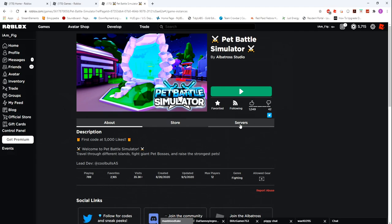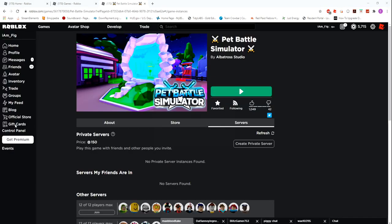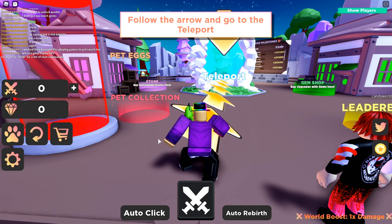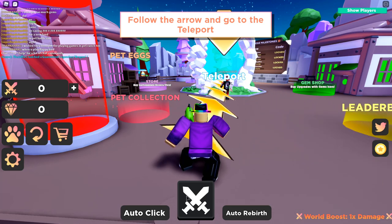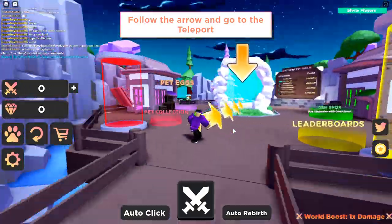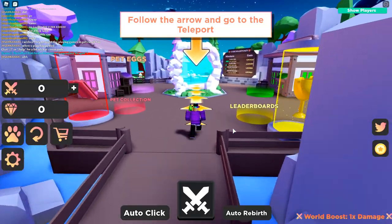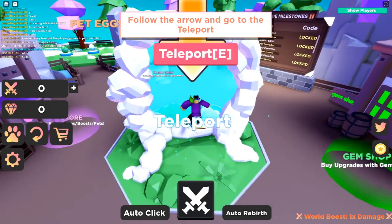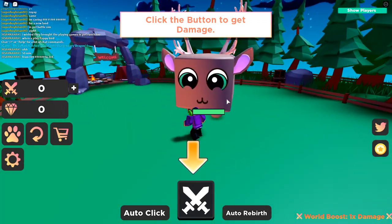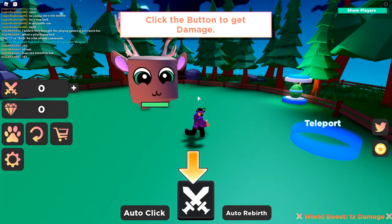Alright, let's get into it — I'm just going to press play and find a server. Here we are, Pet Battle Simulator. The game looks actually pretty cool, kind of looks a lot like Pet Ranch. Follow the arrow, go to the teleport, push E to teleport — and oh my goodness, gigantic pets! It's like a deer or something.